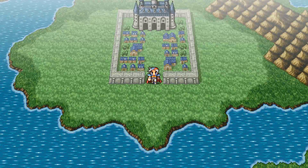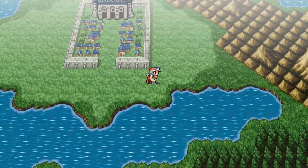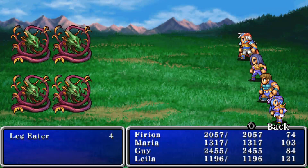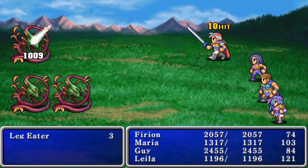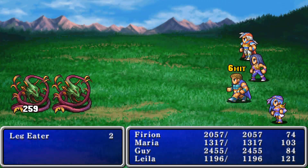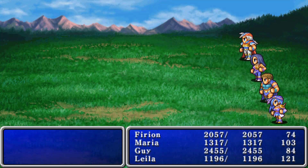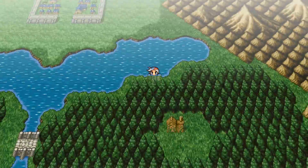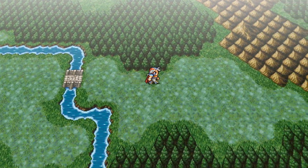To get to Mycidia, the easiest way is by boat, which is good because we're going to need to sail around anyway to get to some other places we need to go. We've got like five different places we need to go during this section of the game. We're on the path to the Ultima Tome. Mycidia is like the last town in the game — the only one we haven't been to, because Palamecia is not really a town you can get to.